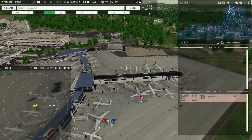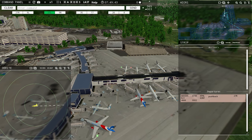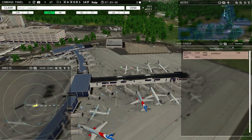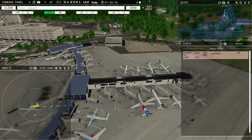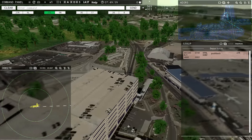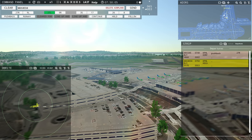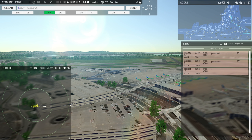Magic 345, ground 27 right push back approved. I've set it to an active camera so you can see what's happening. Up here is my ground radar — this is pretty helpful for seeing what's going on. Down in the bottom right is my local radar, so these are aircraft coming in to land. Magic 4034, push back approved, expect runway 27 right. Ground 27 right push back approved.